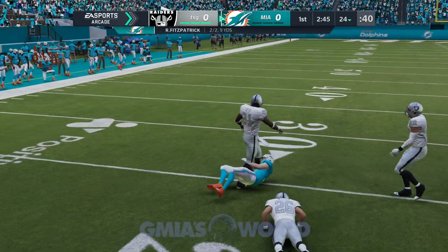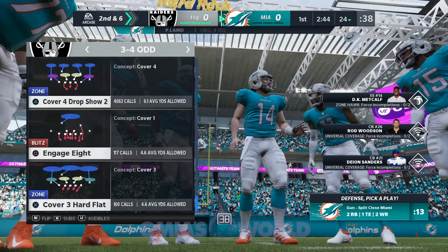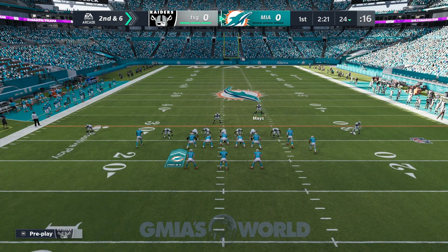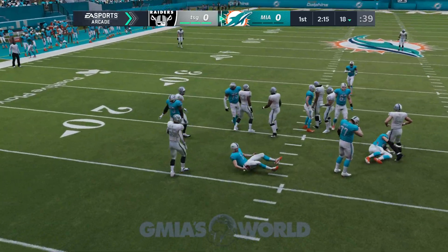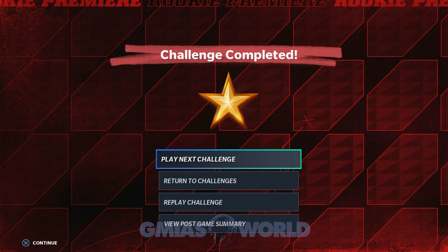We have to sack the quarterback, so we're going to have to do it this way. Let me go ahead and see if we could get a sack. This makes it kind of difficult because they might run the ball here. Sack him — okay, we got it. You get the sack and once that's complete, that's it. That's how easy it is to get it.